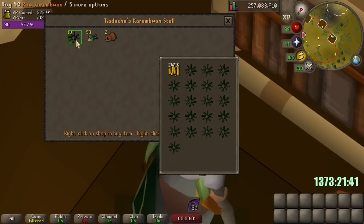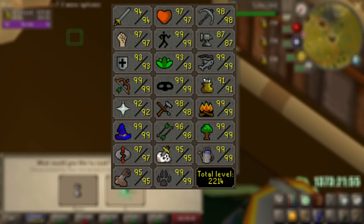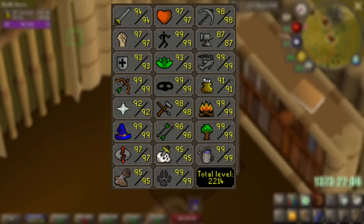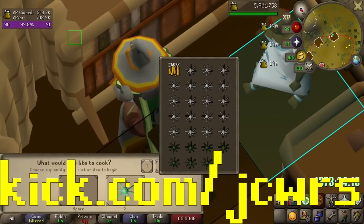While I do the Slayer grind, I will hopefully passively do 99 cooking, so let's do a quick review of our stats. We are sitting at 2,214 total level, meaning only 63 level ups are remaining. Having 1373 hours played to finish our original goal of 1600 hours, we will hopefully be done in the next 230 hours. There's still a lot of herblore going on, along with the fact that we have no idea how long smithing will take us, since there are two completely different methods available depending on how poor we are. As always, thanks for watching everybody, and if you ever want to watch the remaining Slayer grind live, I'll be live at kick.com slash jcwrs. Take care, and peace out.